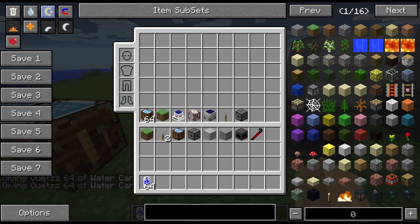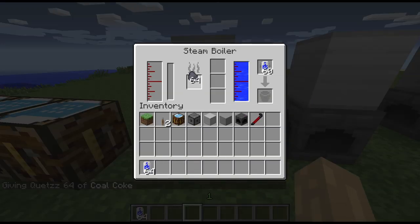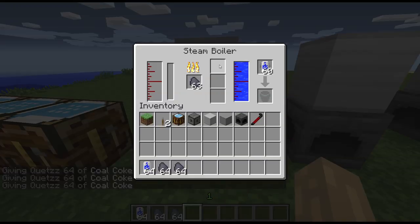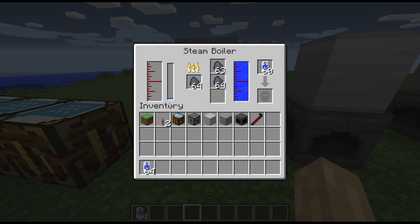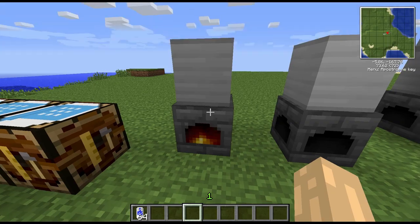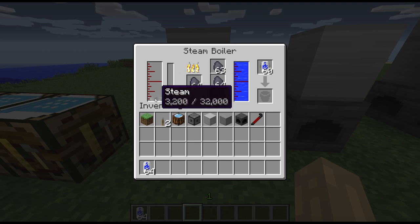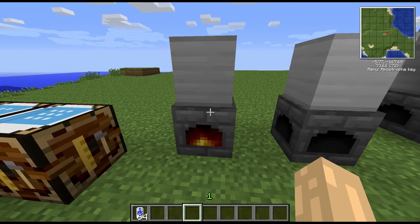Let's get some water cans to get this going, and we'll also need some fuel. This will take charcoal or coke coal — let's use some coke coal. These slots will also accept fuel and will automatically feed from the three side slots into the main slot. As it does so, you'll see the temperature gradually going up — quite quickly with this small boiler. Once it gets over 100 degrees C, you'll start producing steam, which you can use to drive engines or turbines.